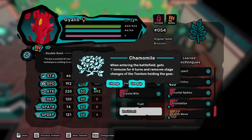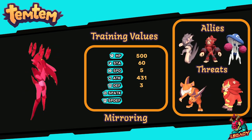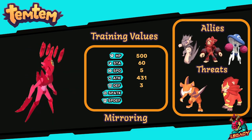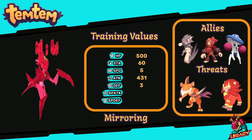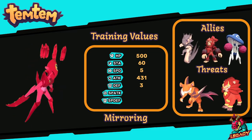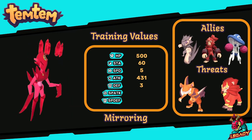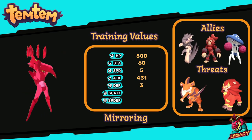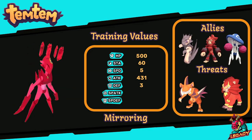With that out of the way, let's jump into the TV spreads. The first spread I would recommend is for mirroring Gyalis. 500 points in HP is recommended to maximize the value of mirroring by giving Gyalis as much HP as possible. 60 points in stamina is recommended to do the move rotation of double gash, hook kick, crystal bite, and sharp stabs without overexertion. At least 5 points in speed is recommended so that Gyalis can outspeed all two-priority moves in the game with sharp stabs. The leftover 431 points go into attack for maximum damage, and the remaining 3 points go into defense.